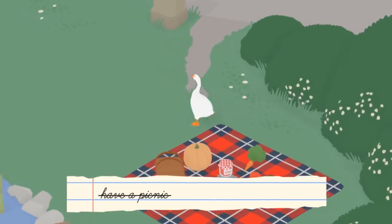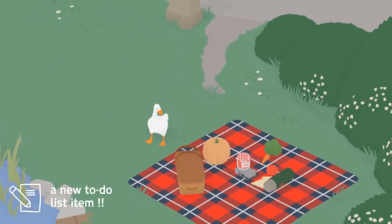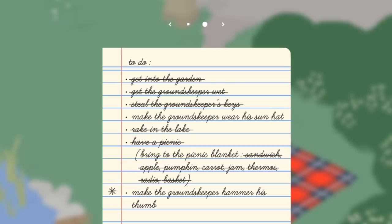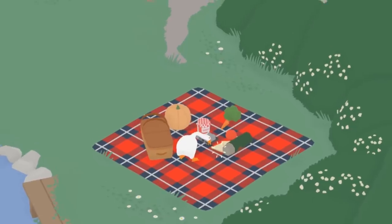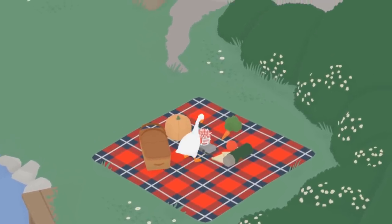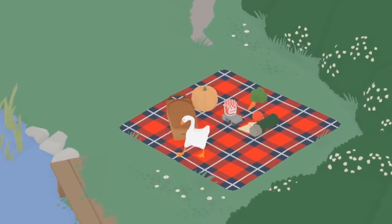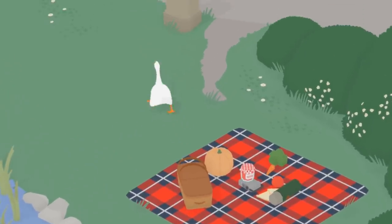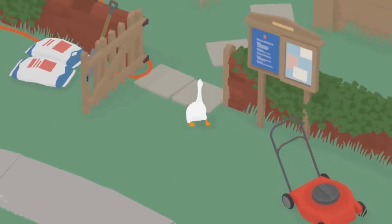Yay. A new to-do list item: make the groundskeeper hammer his thumb. Oh, okay. All right, then. I want to enjoy my picnic, though. Oh yeah, here's my picnic. Do do do do do do do. Heck yeah. Heck yeah, Goose. All right, let's run. So I got an extra quest now — gotta make him hammer his thumb. All right, let's do this.